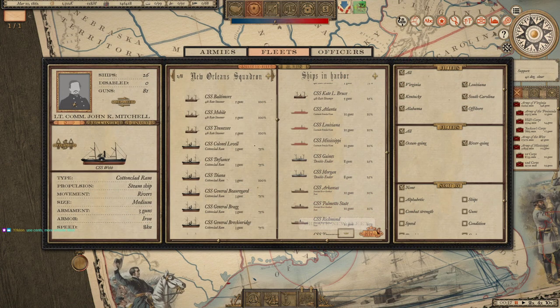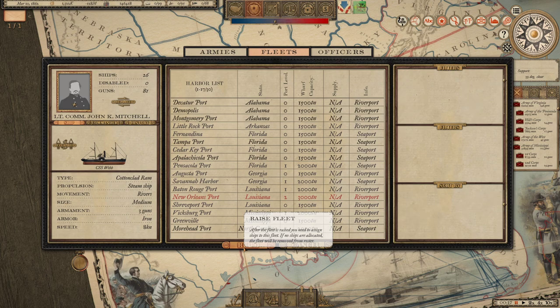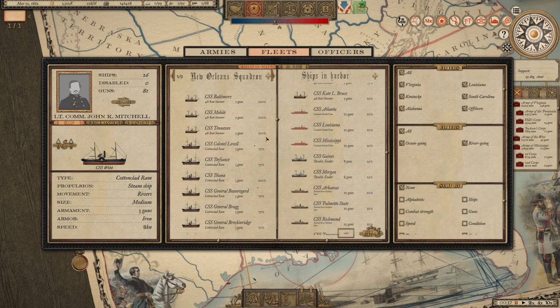Let's take a look then. So we have new fleets - that might be what I need to actually do here. So what I'm going to do is take a look at New Orleans Port. After the fleet has ranged you need to assign ships to the fleet; if no ships are allocated the fleet will be removed from the roster. So we're going to go ahead and actually construct a new roster here.